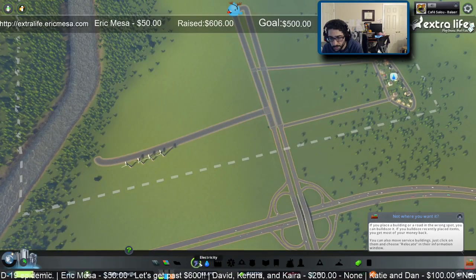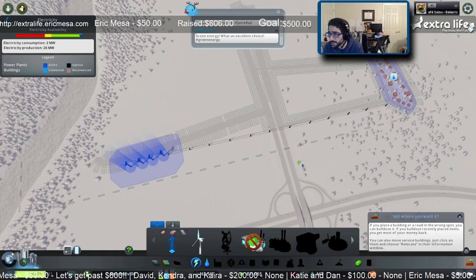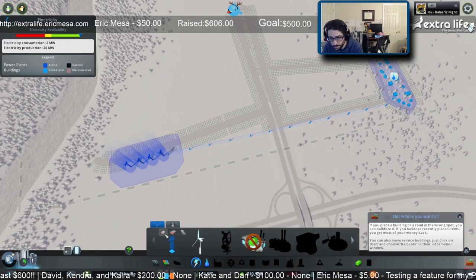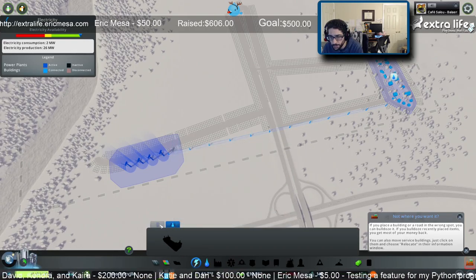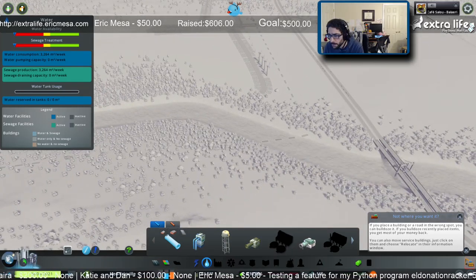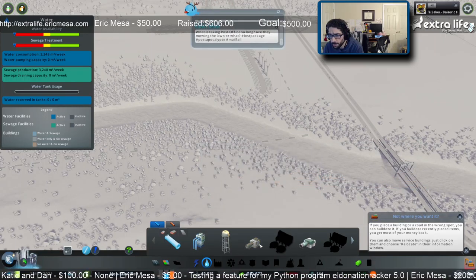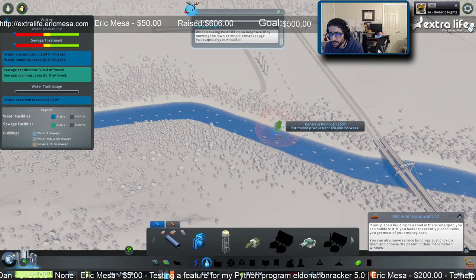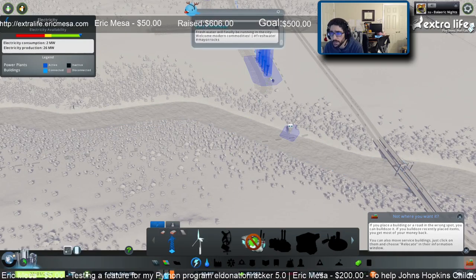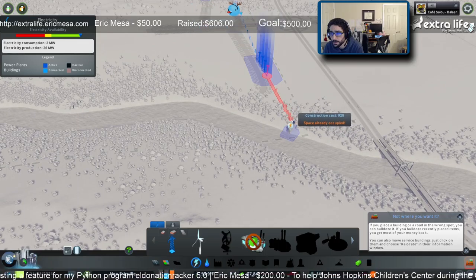We're starting to run out of money so we can't get too crazy just yet. Let's see if that gives them what they need electricity-wise. Yep, got the electricity. Now we need to worry about some water. A wave power plant - that's cool. For water, we're going to use an eco water pumping station and put it right on the edge of where it can reach.